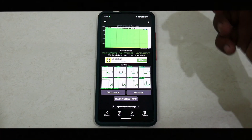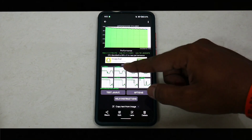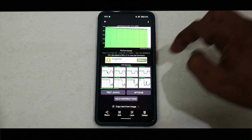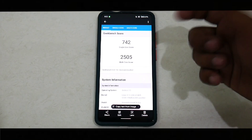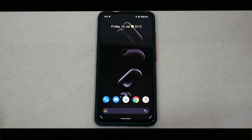Now for the benchmark numbers. In the CPU throttle test, the CPU throttled to 89% of its max performance, and the average performance was 197,177 GIPS — pretty insane, pretty good performance. On Geekbench: 742 single-core and 2505 multi-core. Pretty insane performance there as well.